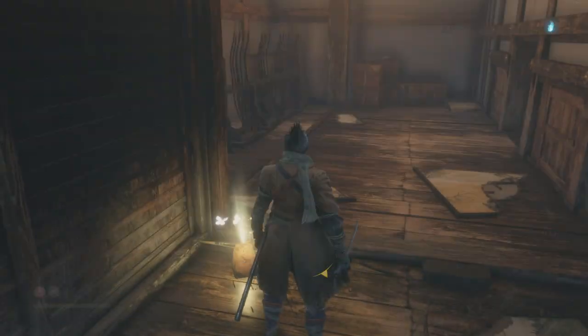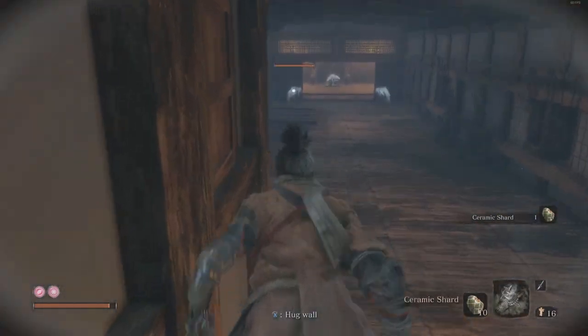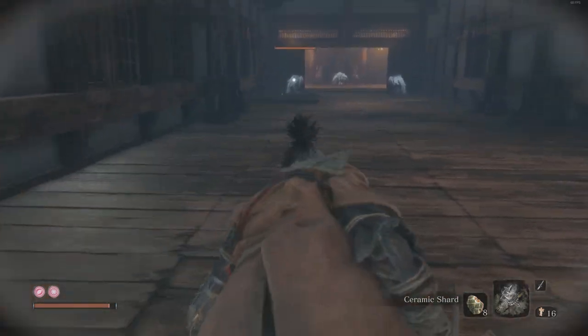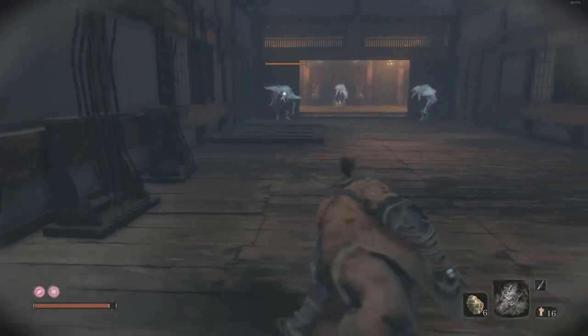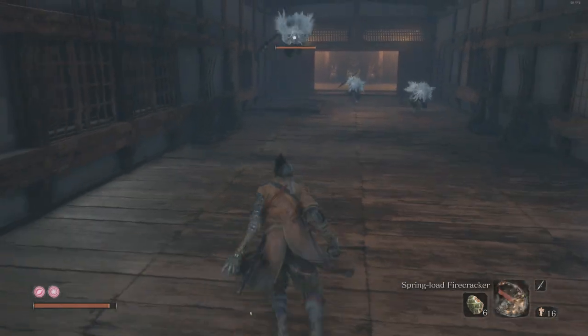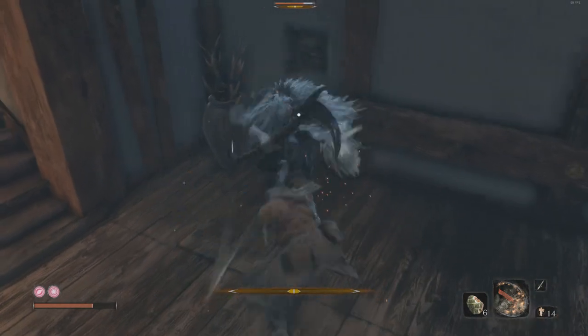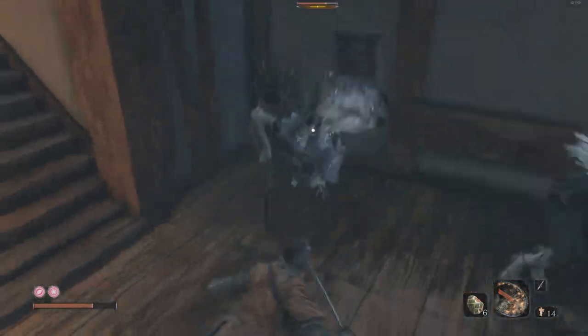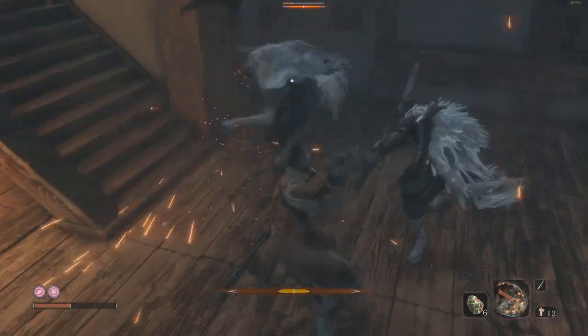Attack, deflect, attack, deflect — done. Deal with them however you want. You'll notice that is a breakable wall, so grab the ceramic shard. There are three Tengu assassins through here who are kind of a pain. I tried Gachiin sugar, I tried sneaking up on them with ceramic shards, but basically as soon as you get within range of doing anything meaningful they're all going to aggro. The most effective way I've found is firecrackers.